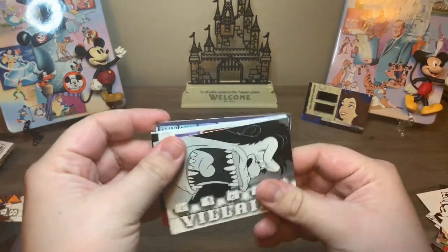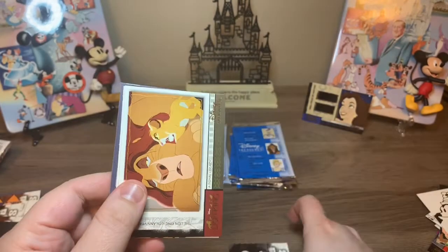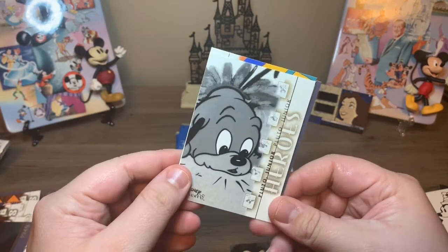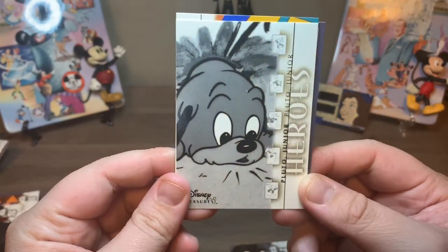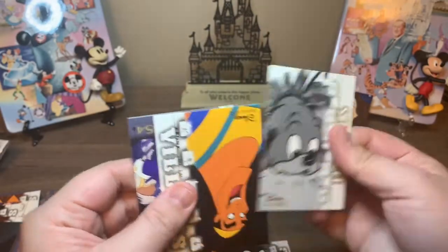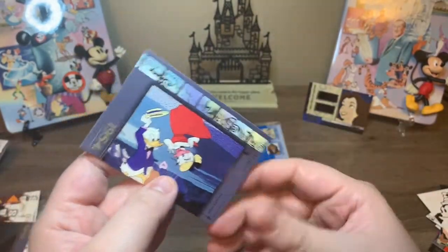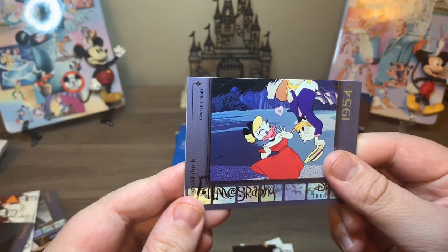This is Soups On filmography from 1948. So we have Ajax from Donald Duck and the Gorilla. This is another Anniversary card. Pluto Jr. — oh my god, look how cute he is. Little Pluto. And then we have Kronk, of course. And this is Donald's Diary.